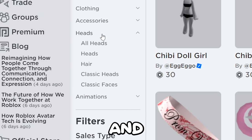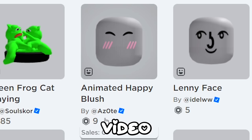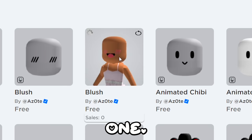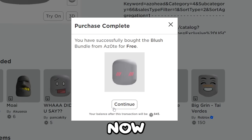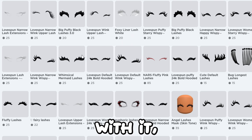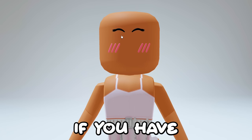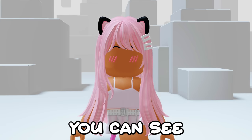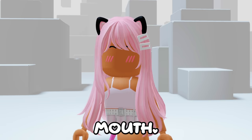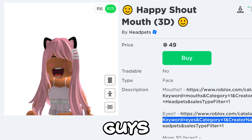Go to heads, then heads again, now recently created. Unfortunately this version from yesterday's video costs 9 robux now, but you can find this new blush one and yes it is free, so let's get it. Now eyelashes are recommended to go with it, so just find one you like. Here's how it looks - if you have hair it will make it look better, and you may also want a mouth for this. You can see it's almost complete, we just need a mouth. Let me know if you guys find any.